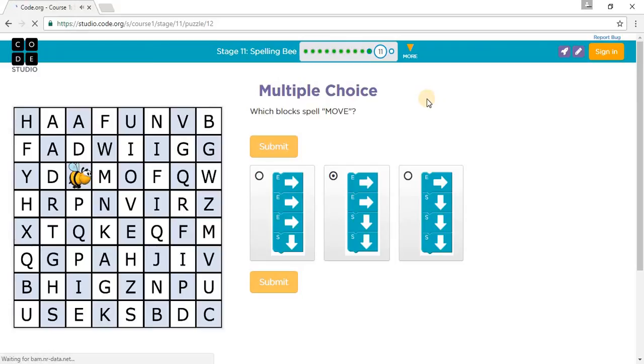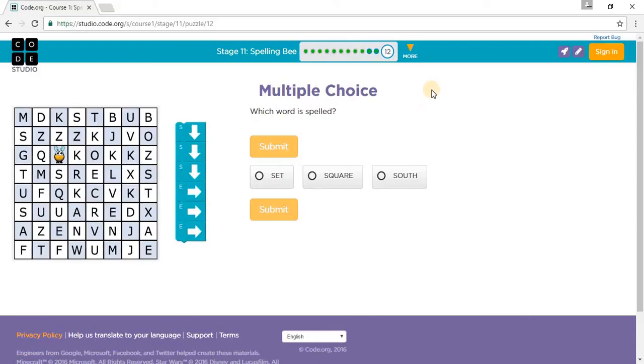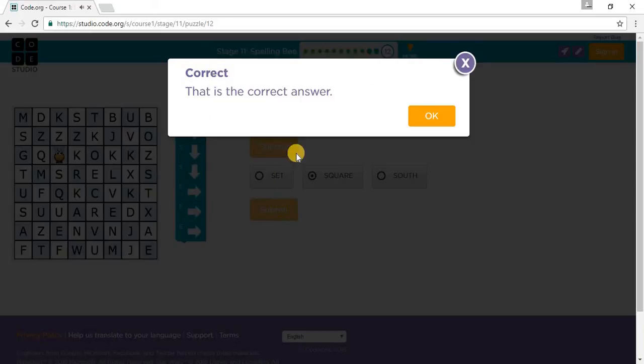Let's go to Puzzle 12. It asks which word is spelled. Going south, south — that's a square. East, east, three south, three — then east, east, and a square. Let's submit. That was the correct answer. I'll see you in stage 2.